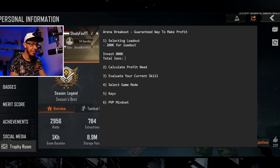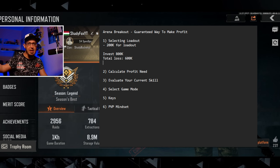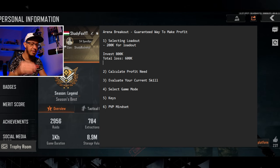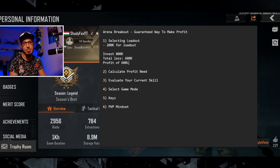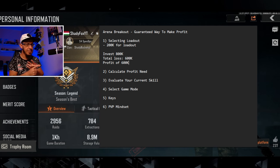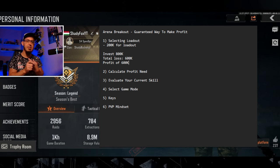In the fourth game I'm not losing my stuff because I'm extracting, so total loss is 600,000. On that fourth game when I extract, in order to get to zero — without making any profit — I would need a profit of 600,000. That's pretty straightforward. Even in the fourth game I'm still spending money on ammunition and medical equipment, so making 600,000 is not easy.